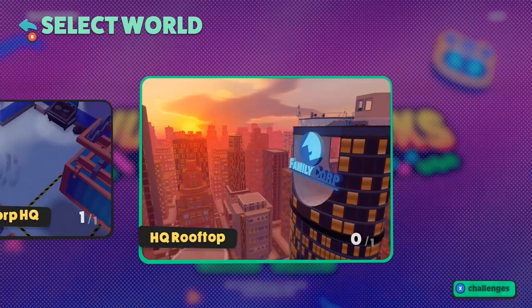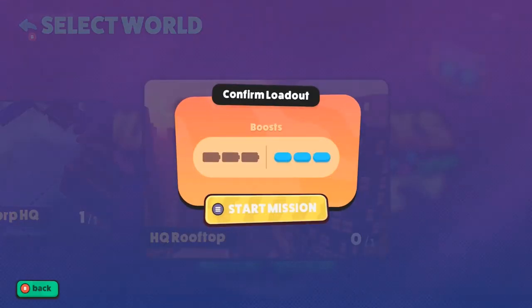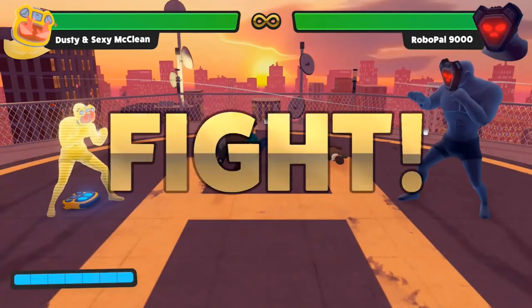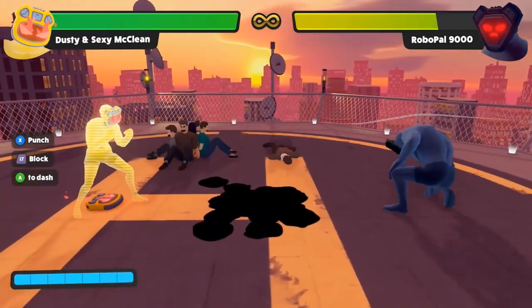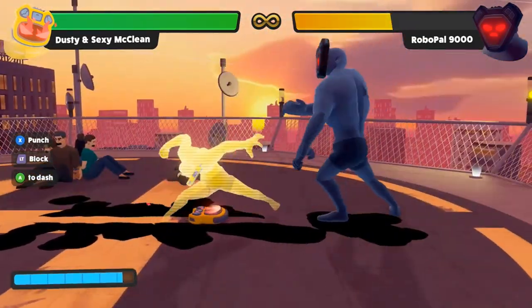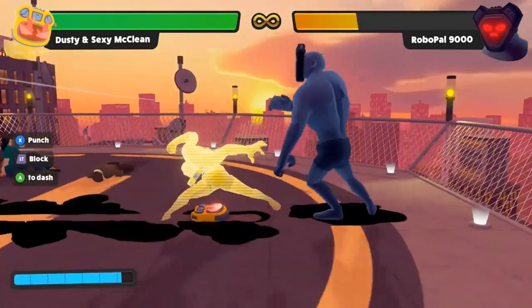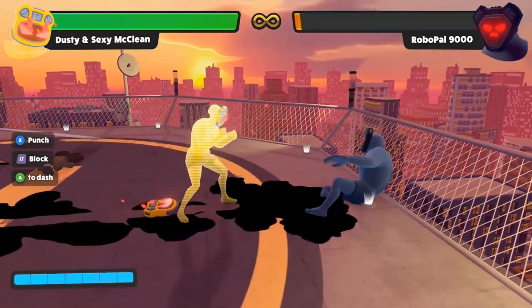Next up, on the HQ Rooftop level, we can get the Perfect achievement for defeating Robo Pal 9000 without taking any damage. Equip battery boosters to your stamina so you can dodge more. For the first phase, you can punch with X, block with the left trigger, and dash with A. I like to walk towards him, punch, immediately hold the left trigger, and spam X when he attacks — your character should automatically counter. Alternatively, you can dash behind him and hit him from the back. If you take damage, just restart the level.